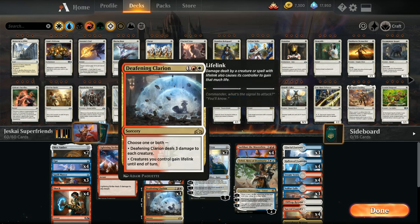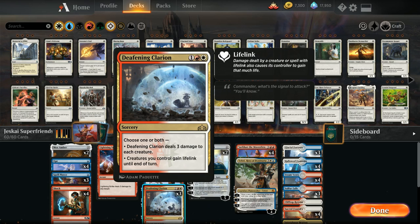Then we also have three copies of Deafening Clarion as our sweeper of choice, a great tool against creature decks dealing three damage to each creature. Creatures we control can also gain lifelink until end of turn, which can be very relevant if we control Sarkhan turning all our planeswalkers into lifelinking dragons.